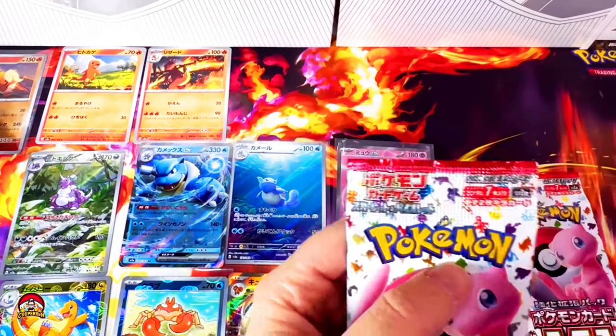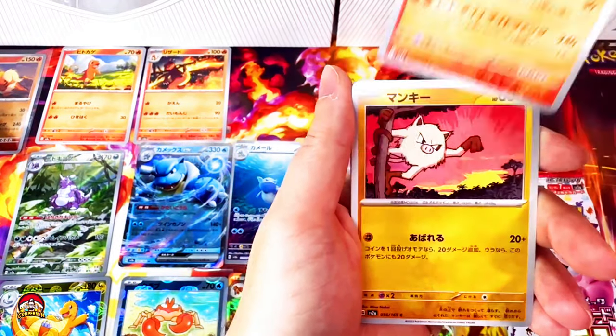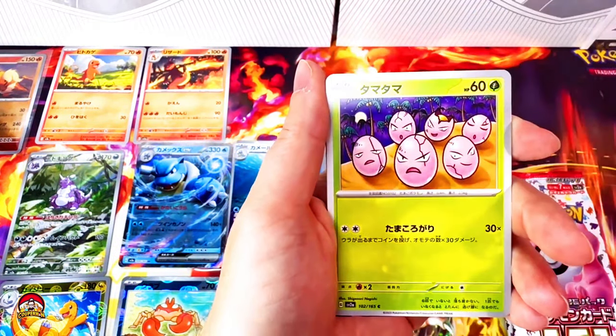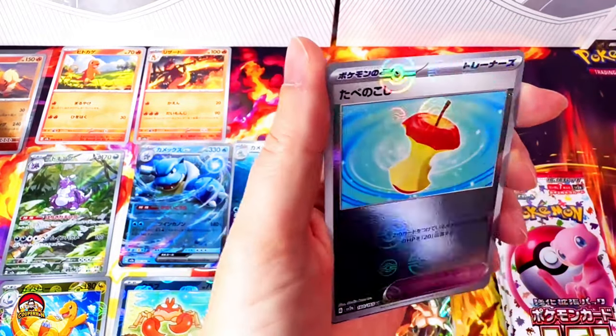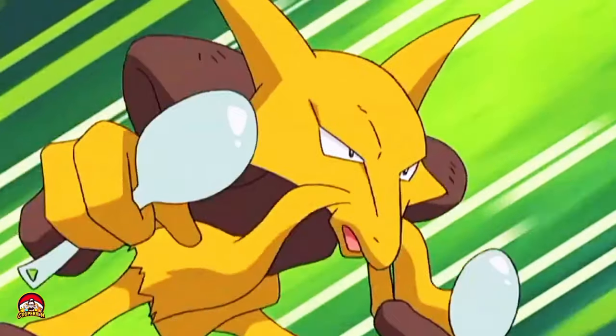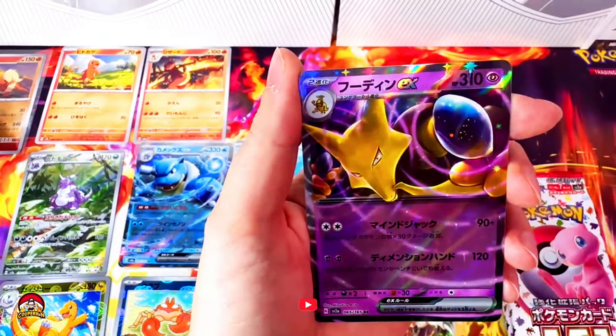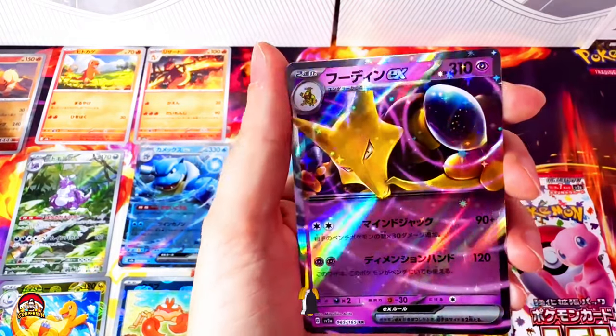The packs are running out. Clefable, my boy Arcanine, Mankey, Exeggutor, Poliwhirl. Reverse holo Leftovers. Now all we need is a Snorlax. Alakazam EX — look at those psychic ripples coming from his spoons. They made these EX cards pop.